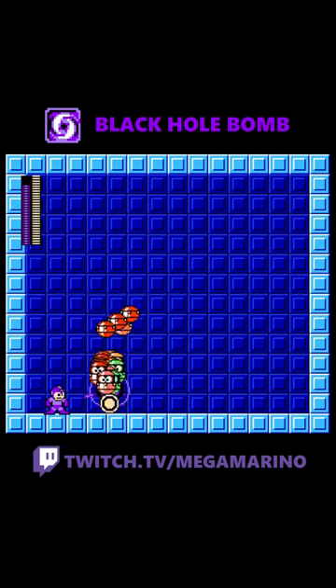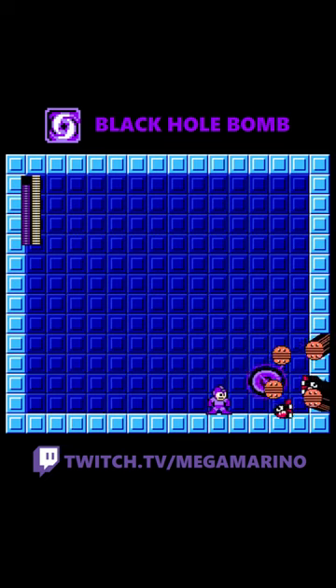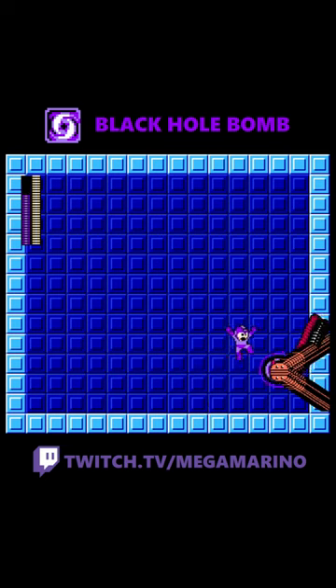You can even use it to pull in giant packs of enemies and destroy them, and you can even make some really cool art. Just shoot Black Hole Bomb and jump with it. Look how cool it looks. Totally trippy, man.